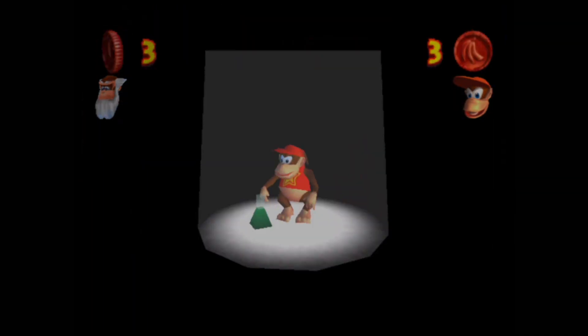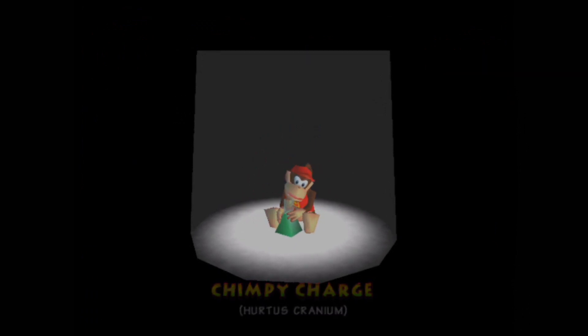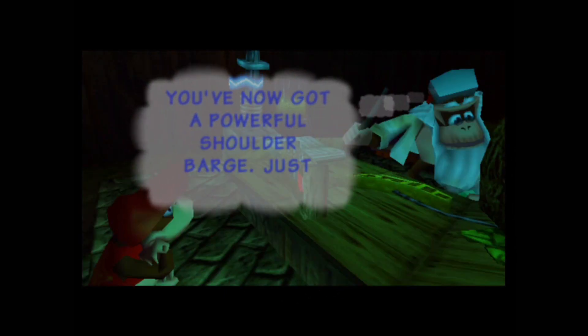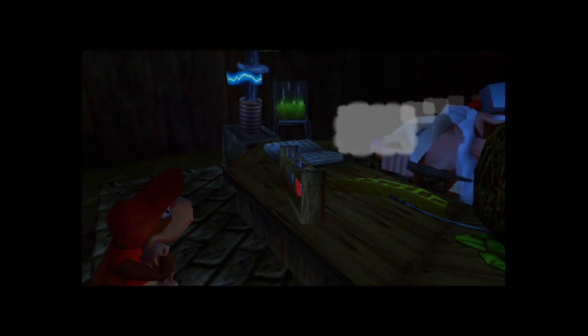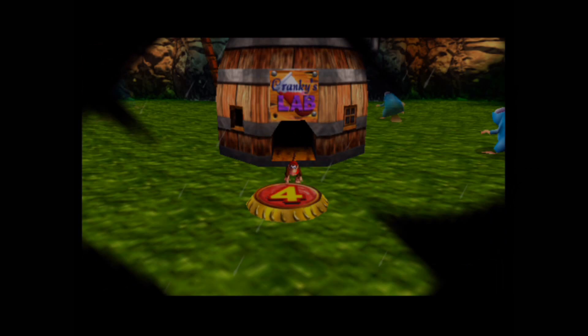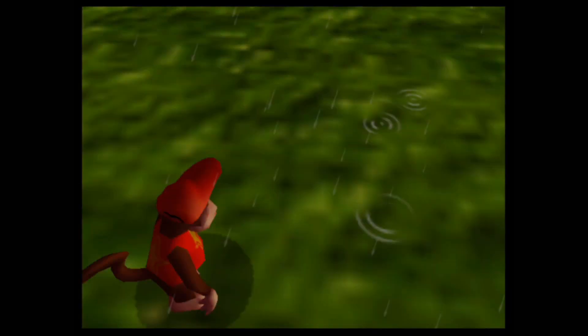Let's get our first ability for Diddy Kong — the Chimpy Charge. It allows you to do a headbutt and also run a bit faster for a short period of time. I might also consider getting Diddy Kong a weapon too.